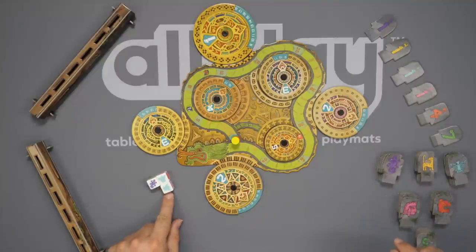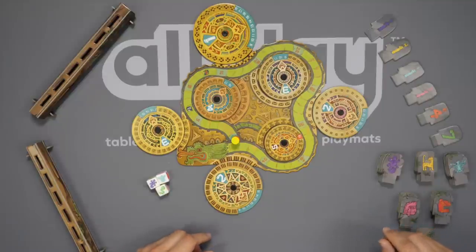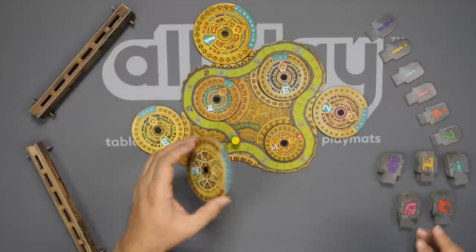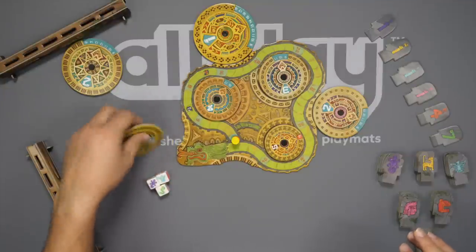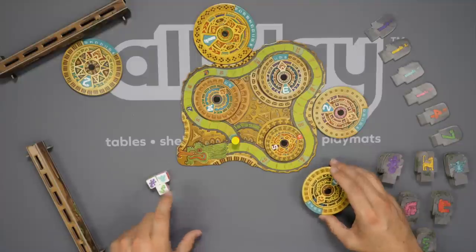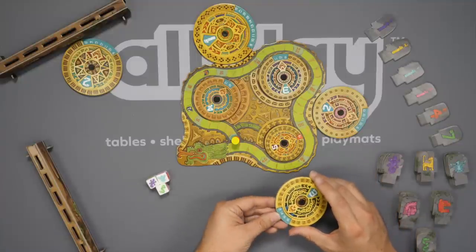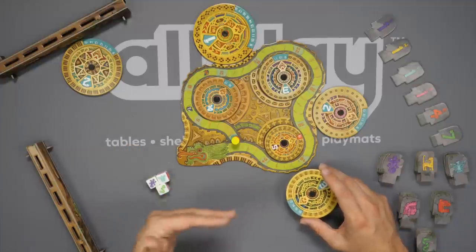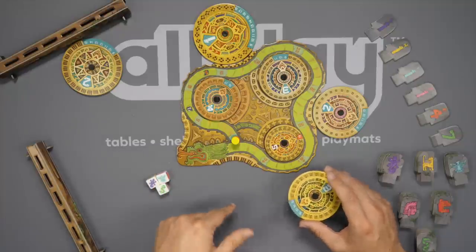If you have a duplicate, you're simply accounting for that number twice. Yellow takes a wheel and does their thing. Then I might select this one and make a guess — something like, I think between all three of these I'm somewhere between a 13 and a 16, and I put that on the wheel. Once everyone has done so, we're going to check everyone else's answer. You can't see your own tile, so you're depending on everybody else to count up your three and tell you if you're right or wrong.